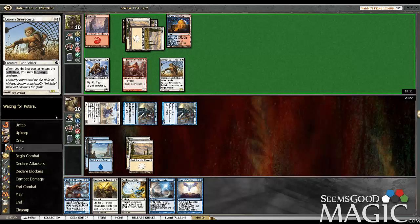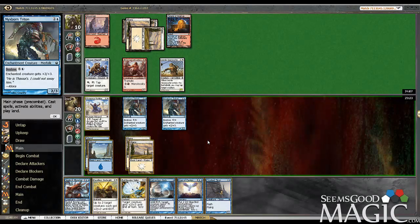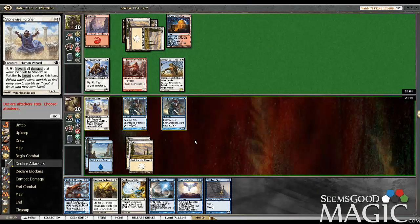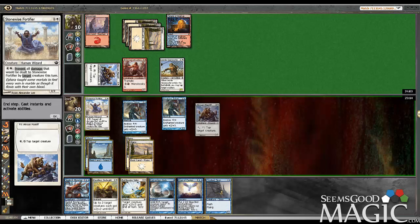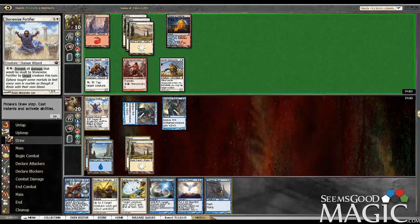I'd be surprised if he doesn't block for the rest of the game. I'm actually going to wait this turn, because I have the cloaked siren. So now I'd rather leave up Retraction Helix, Dauntless Onslaught, Battle-Wise Valor, all that nonsense.